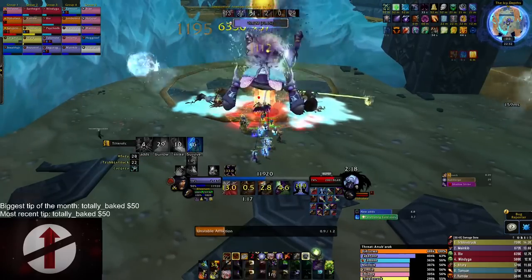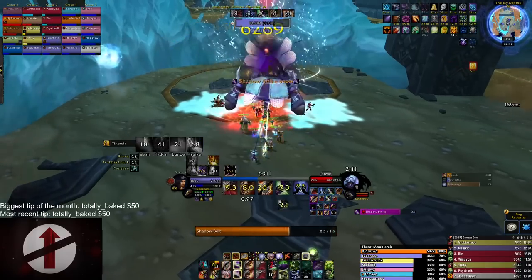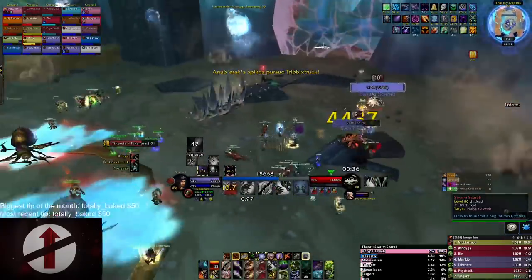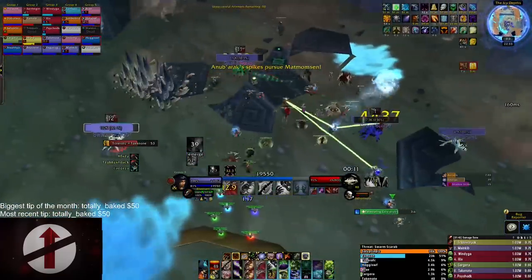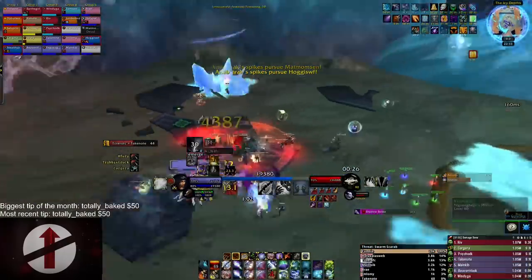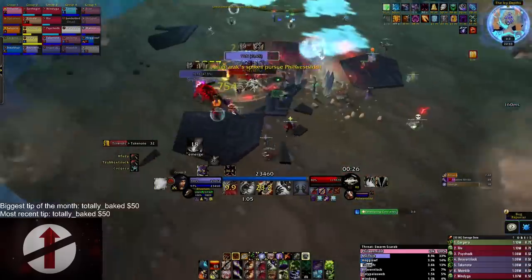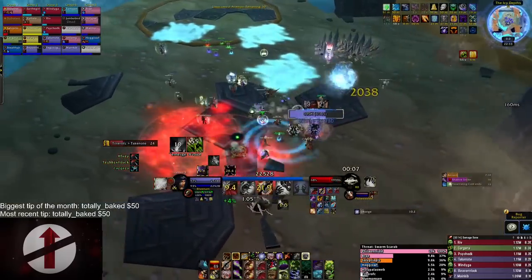Our raid chose to focus down the adds quickly as it made the fight easier — how much AoE you do depends on your raid leader's call. During Anub's burrow phase, Swarm Scarabs spawn; dot them all and avoid letting them auto-attack you as they fixate on random targets — just kite them. If they hit you, you receive a 60-second damage-over-time debuff that is especially dangerous in the last phase. Keep track of Anub's spikes during the burrow and position far from them; a well-placed portal and rocket boots help you kite the spikes longer.